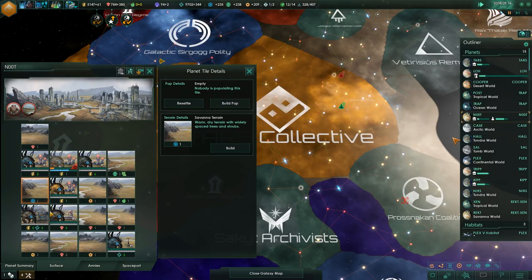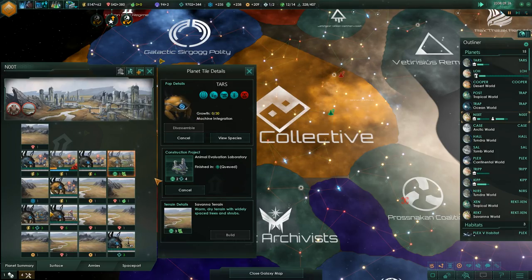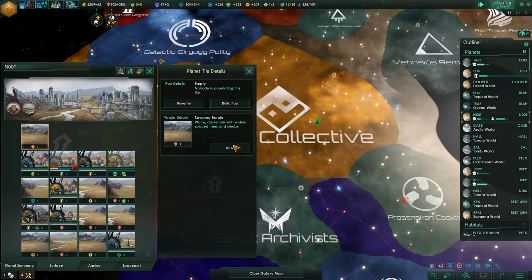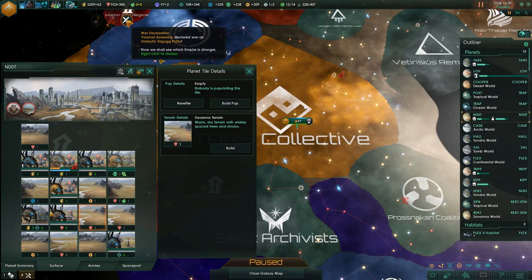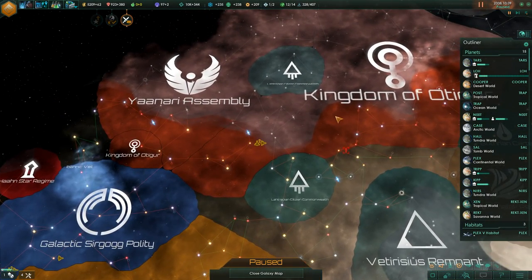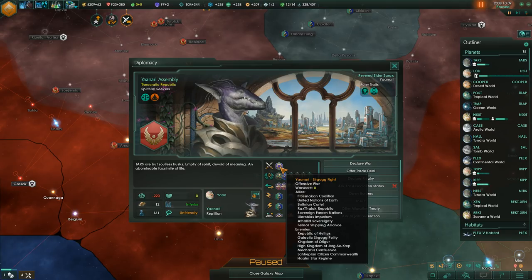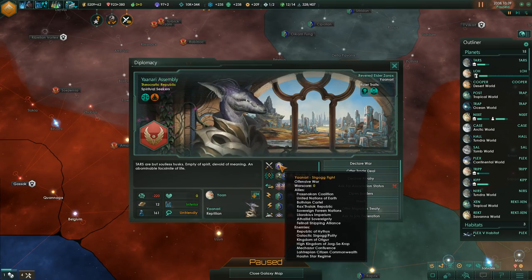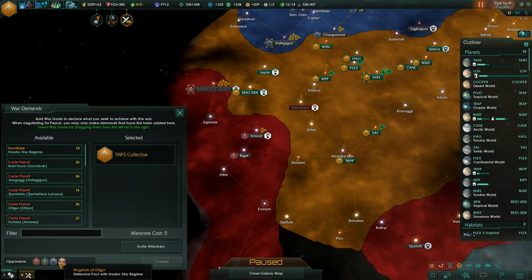We're currently not developing the planet Newt very actively. Military confrontation detected — the Anaria are now at war with the Zerkok, which means they're also automatically at war with the Kingdom of Odiger. The Anaria-Zerkok fight is joined by the Galactic Zerkok, the Kingdom of Odiger, and a lot of the Han Star Regime. That means we can go to war as well — with Boki Consumer Products, Kingdom of Odiger, and the Galactic Zerkok Pallidi.